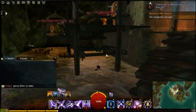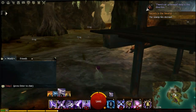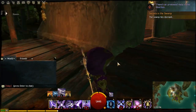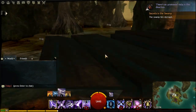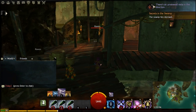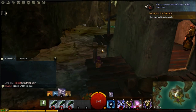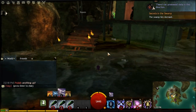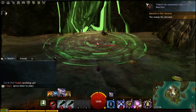Oh look, somebody's doing it already — hopefully they won't bother us too much. A lot of these white-named animals spawn here. It's kind of hard for me to show you because this guy is here. In order to do this there are two ways: one way if you have no one here bothering you, and another way if you do have people bothering you. I'm going to show you the method for when you have people bothering you.